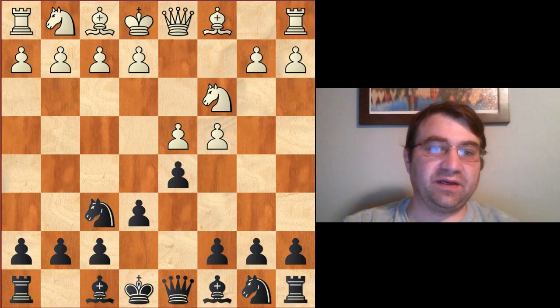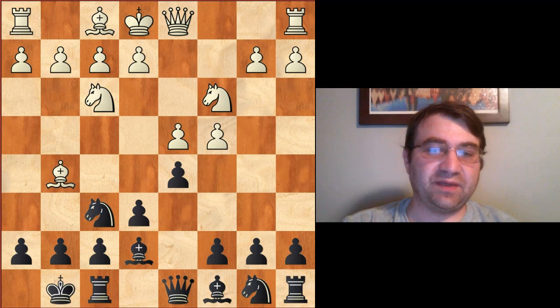We're going to have bishop g5, bishop e7, knight f3, castles, e3, and this is going to be kind of our main stemming-off point right here.